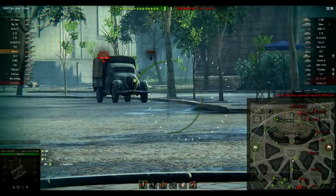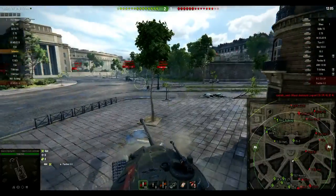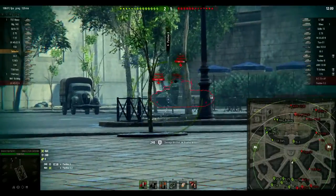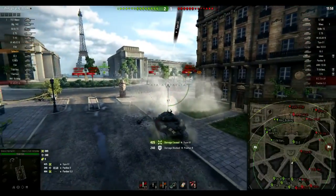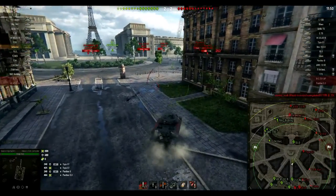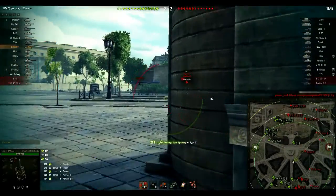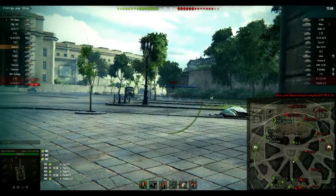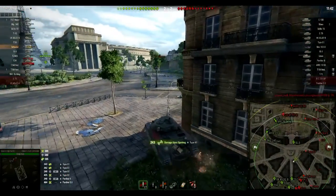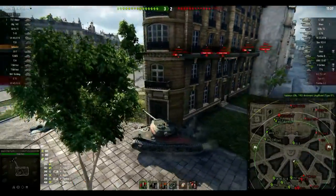We've still got a Panther 2 over on the far side. Type 61 looks like he's coming out, so we get in position. We've been spotted, but I don't think the Type 62 really has seen us until now. Just get that shot in — shooting up tier 9 tanks. He pulls right back, but somebody shot him so we'll take the damage. And the Type 61 is down.